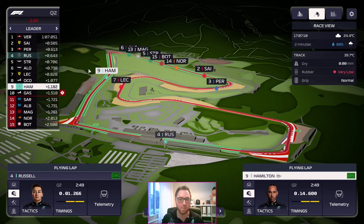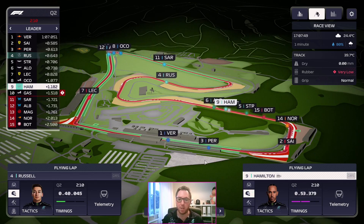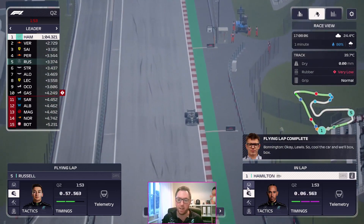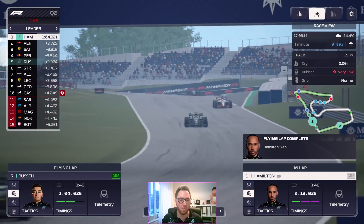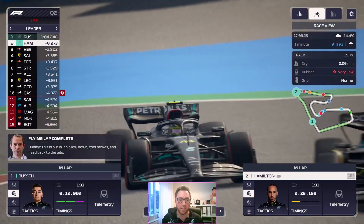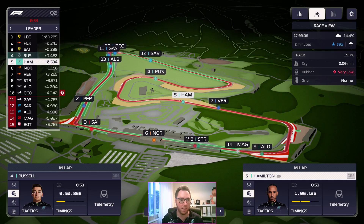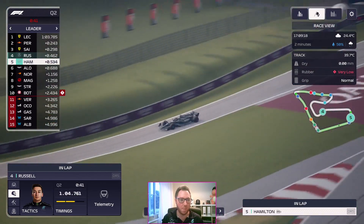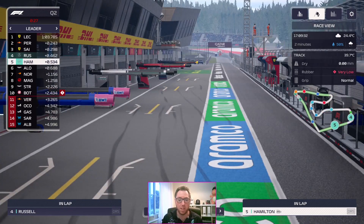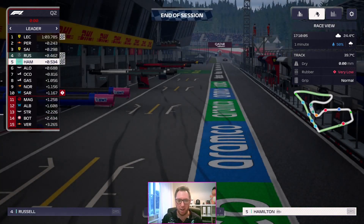Everybody else is out as well. Hamilton does a purple first sector, and Russell a personal best. Hamilton — I would expect him to go flying, though he's got a load of traffic. He still goes fastest, currently P1. The car is told to box, which is concerning because I asked for two laps. That's currently P1. Russell has gone a smidge quicker. Hamilton is getting in everybody's way and tumbling down the order, then coming into the pit lane — and so is Russell. It's done this weird thing where it hasn't sent them for the second run. Hopefully we should get through looking at the times — I think we're okay.